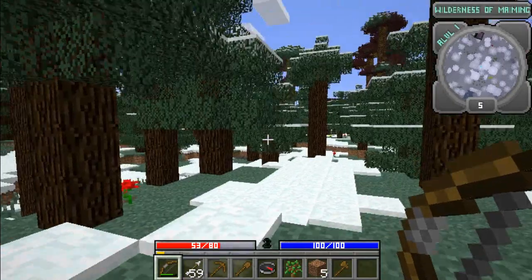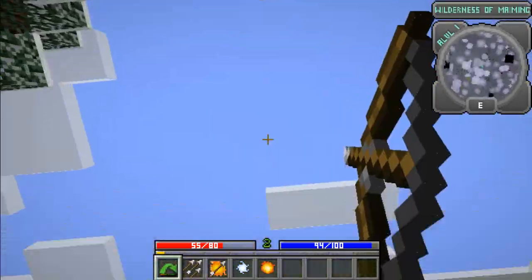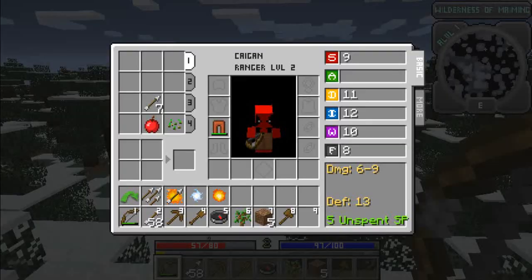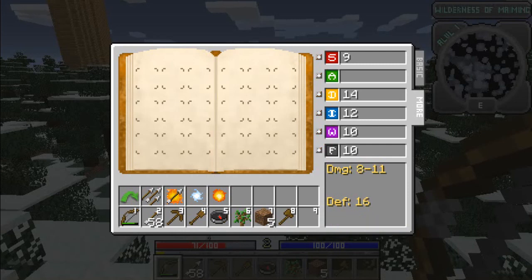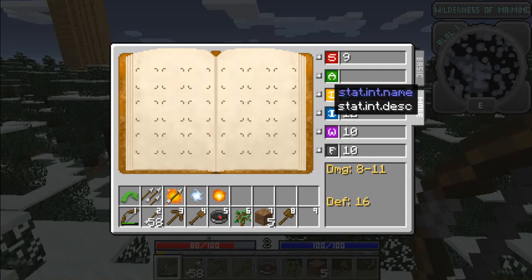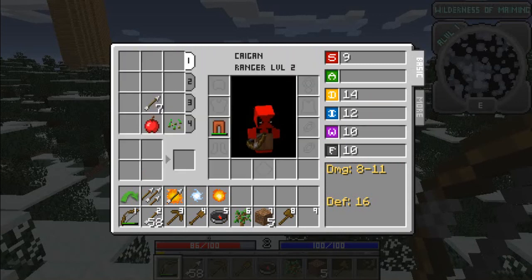I've hit level two. We're going to go to a nice safe spot right here and level. If I have unspent points, let's look at the second tab which lets you level these up, and the spell book. I'm not sure if any class but the mage gets spells — they probably do, I just have no idea. Let's increase three dex and two here. I believe this increases health, this will increase my bow damage, and this increases mana and mana regeneration.